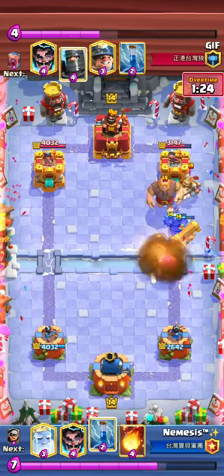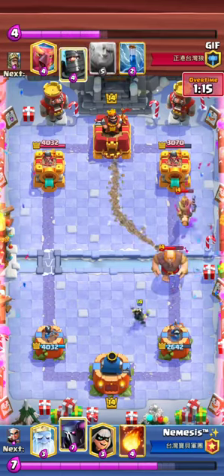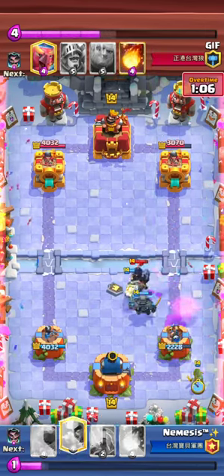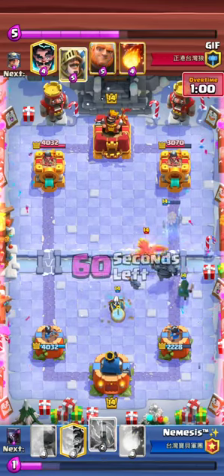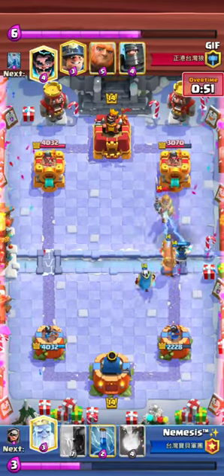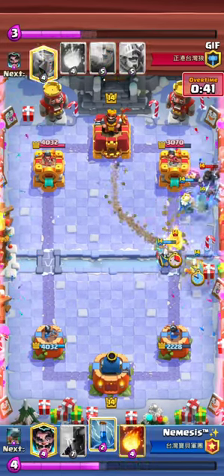I bait the fireball out — totally fine. I take a Zap to get as much value from this Pekka as possible. I play Ghost to splash on both Princes simultaneously, and look at this massive counter push I have now. I go for Magic Archer high as per usual, then E-Wiz off to the side. This is bad on his end — he uses fireball now, so he doesn't have it for the big push I'm formulating. I keep up the pressure and this is looking super solid.